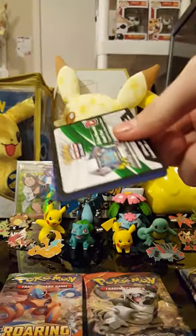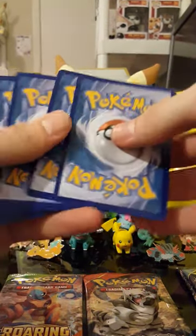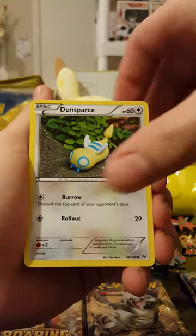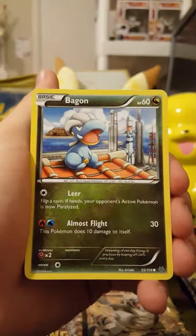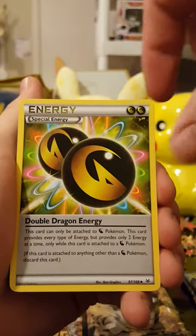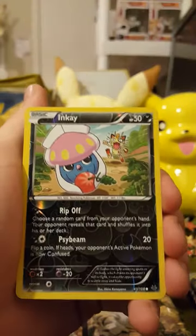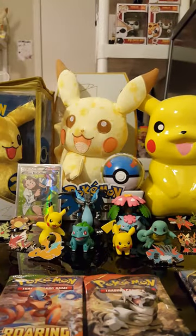Wow. Onto the Roaring Skies — let's see if we can match that pull with this one. Got a Sparrow, Dunsparce, Wurmple, Taillow, a Bagon sitting on the rooftop. Special Energy, Double Dragon Energy, an Electrode, a Rayquaza Spirit Link, Inkay, and Altaria with an Ancient Trait, Non-Holo.